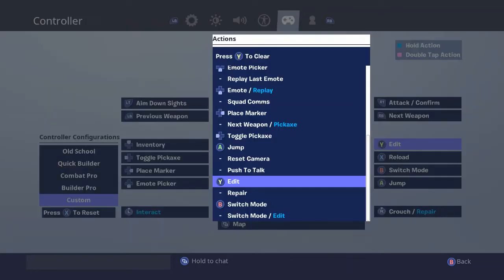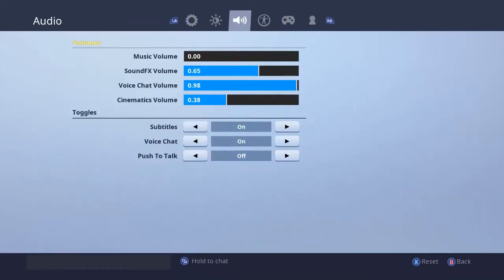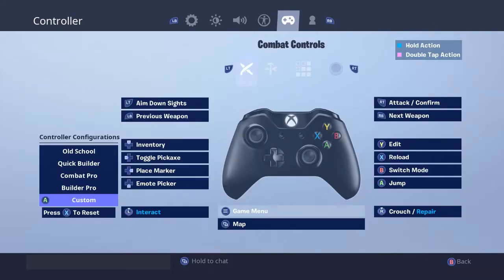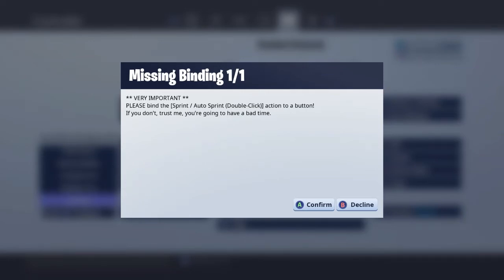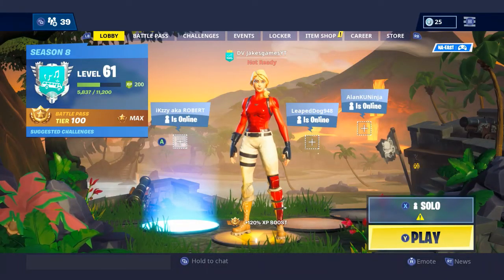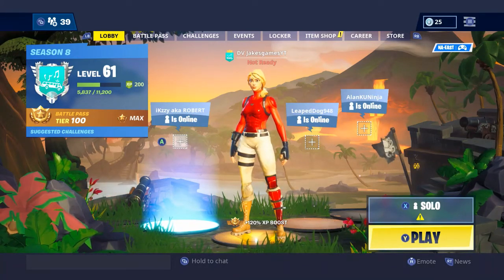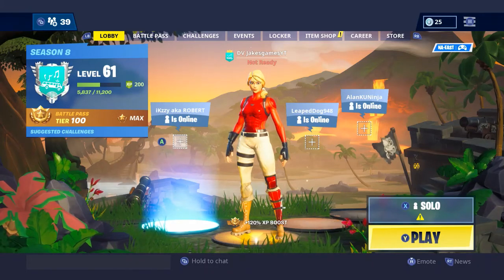The final thing on these settings is to have Y as your edit. I personally like switch mode, so I press B instead of Y for it. And guys, when you try to leave, it'll say sprint slash auto sprint for your player — you want to decline that, because it's so unique and works so well that Fortnite doesn't expect you to do it.